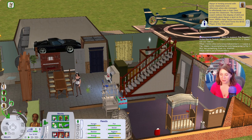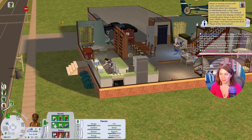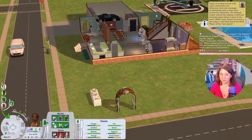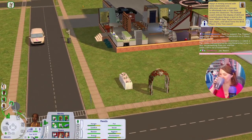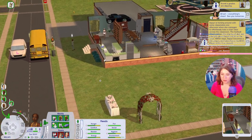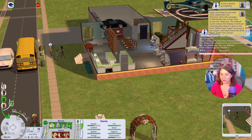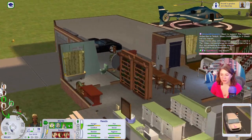She wants to meet someone new, maybe go on a date. Oh no — Cronk's grades are slipping. He never wants to do his homework. He wants to go to college, but his mom has wants about scholarships, so we're gonna see if we can get some scholarships.